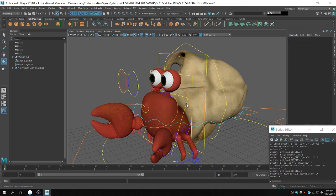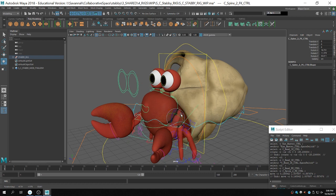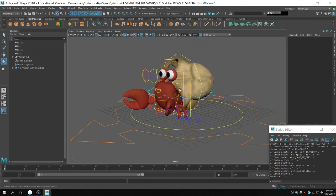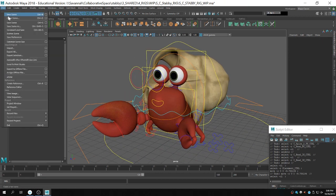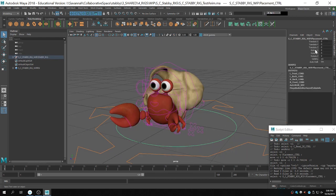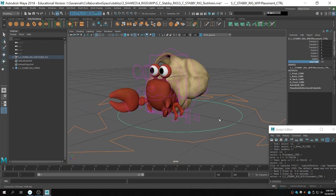I already put some space switches on them, so you have a space switch for the eyes right here. You can always have them pointed towards the world. You can also do the same thing for the head control — let's say you don't want to deal with the head moving while you move other parts of the body. The skin weighting is still a work in progress, but it's final enough to show for the auto walk. With Stabby's auto walk, I set it up in a separate folder for now.